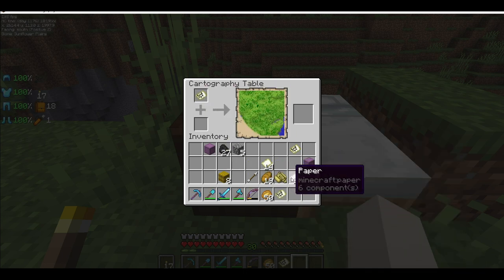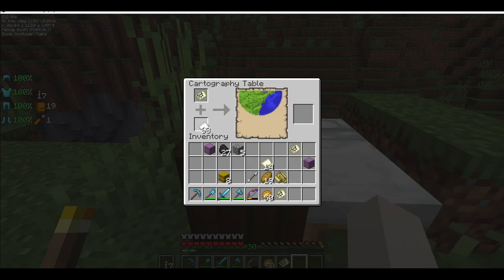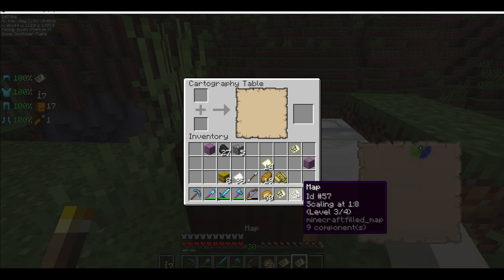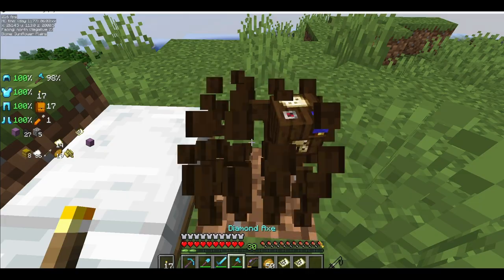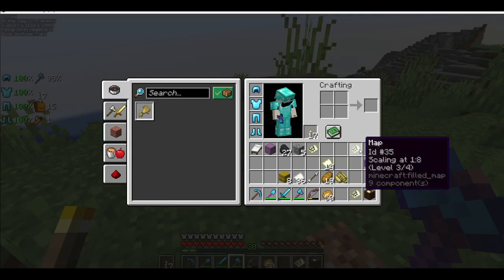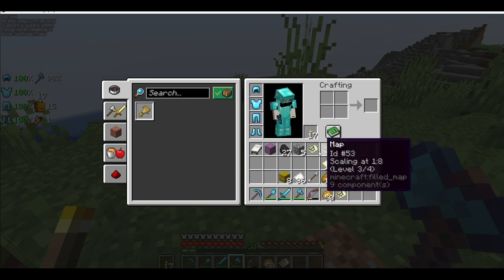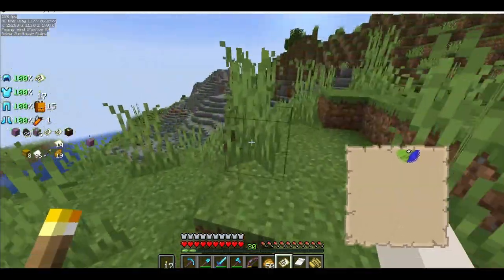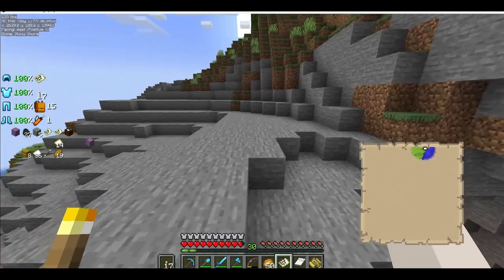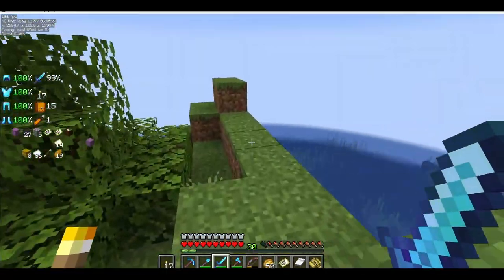And there we go. Gotta sleep. There we go. Cartography table right there, map right there, bed right there, bamboo raft right there. And now we can do another jump cut. I shall see you all when I find something interesting again. Here we go.